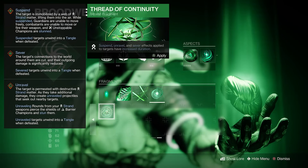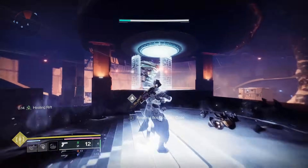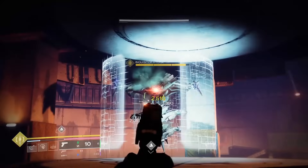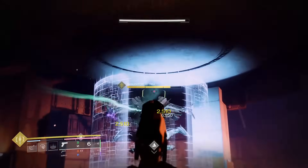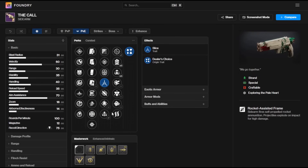If you're running a strand subclass you can increase the duration of this sever effect by using Thread of Continuity, which just extends that duration further. With Slice you can effectively hit five separate targets to sever them, so it really does have a ton of uptime potential — and that's why I think you probably want to look at this perk over Lead from Gold.